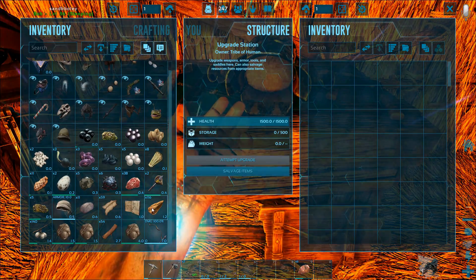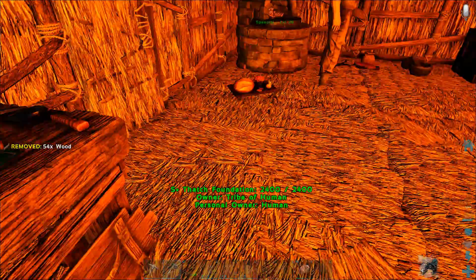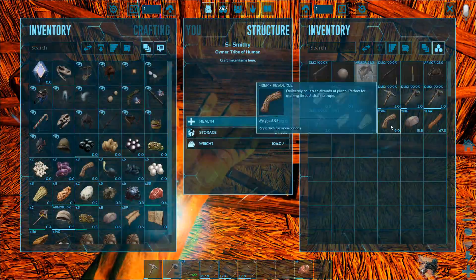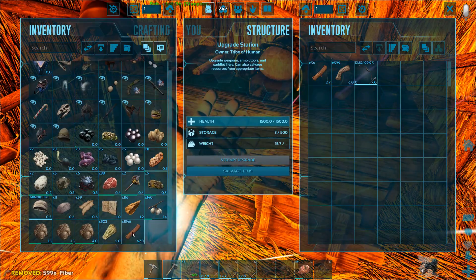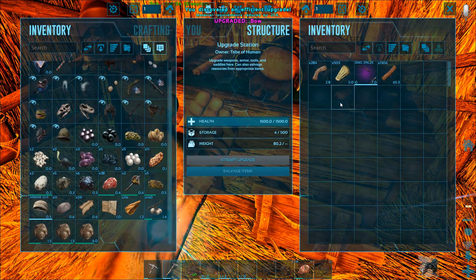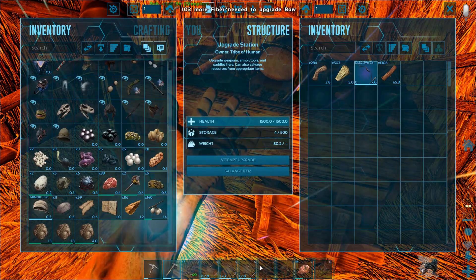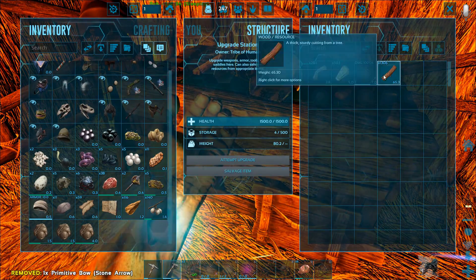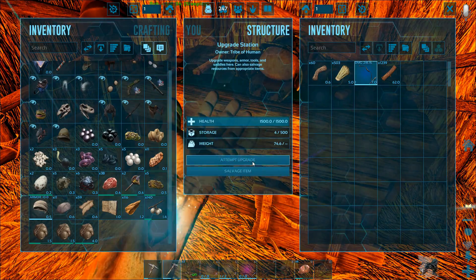We're going to go ahead and pop that in, and that. We're going to need some fibre — let's go ahead and transfer that in. That's not a whole lot actually. And start upgrading a few bows here — upgrade that. Perfect. 296, just my 25%. Need another 103 fibre. Those are normal arrows — swap that out. Pop this in here, and upgrade that. There we go. We'll leave that in there for the next person. Perfect.